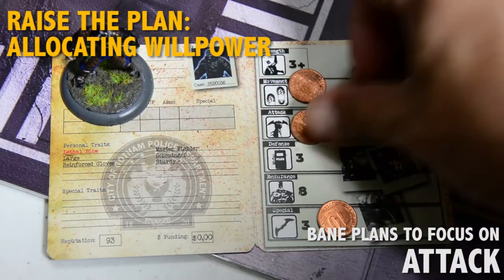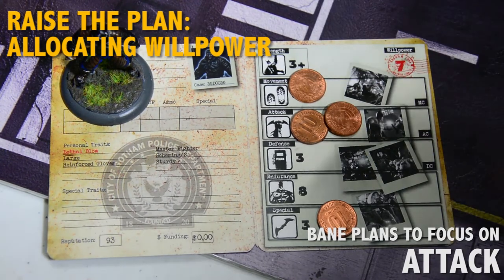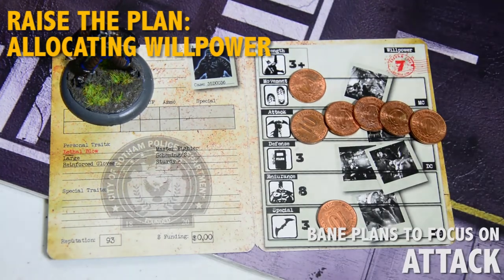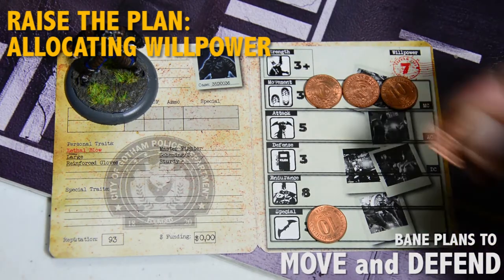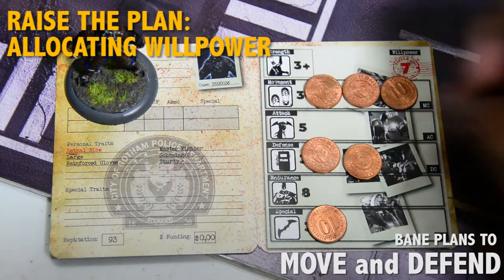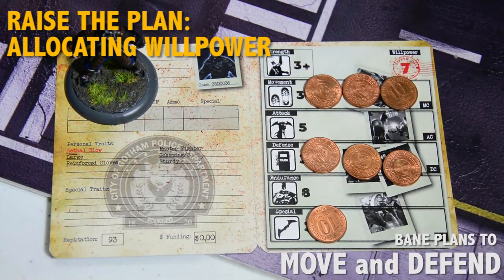A mechanic unique to this system is the Raise the Plan phase, where players program each of their characters prior to activation. In this example, Bane gets ready for an aggressive turn and focuses his efforts on attack. On other turns, he may want to distribute his action tokens to his movement and defense stats, if he feels that he might get swarmed by enemy models in the coming turn.